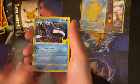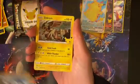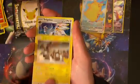We got Reshiram, Kyogre, Zekrom, and Solgaleo. Okay, dud pack — that's all right.